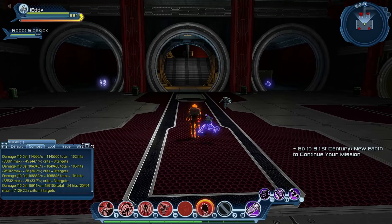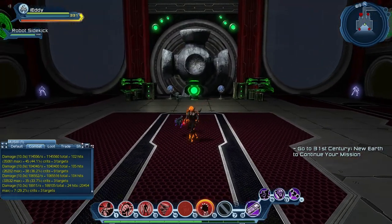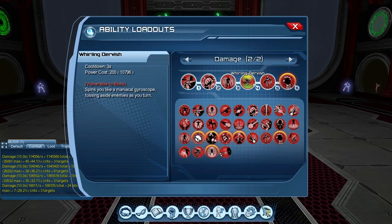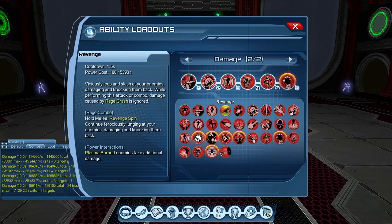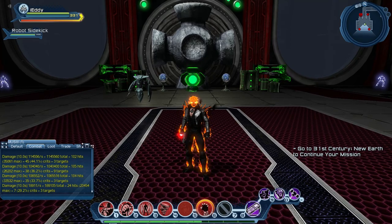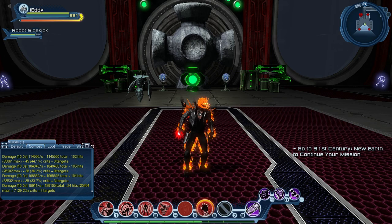As I said before, you can replace Whirling Dervish with any power you want — you can change to Revenge, you can change to Dreadful Blast. If you have any questions, just let me know in the comment section below and I'll get back to you. Buff up, make sure you use trinkets, make sure you use orbitals, henchmen, and nitro compound, and enjoy your Rage power. I'll see you guys next time.